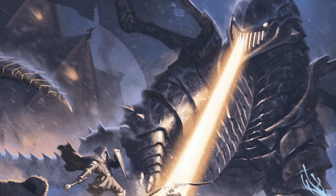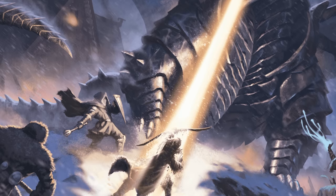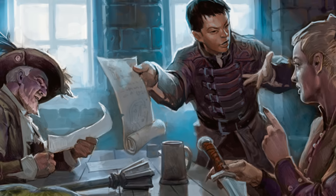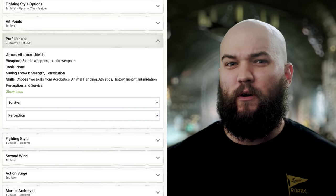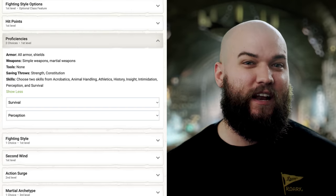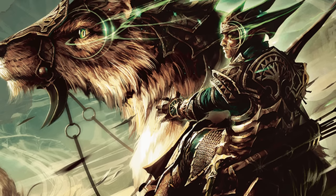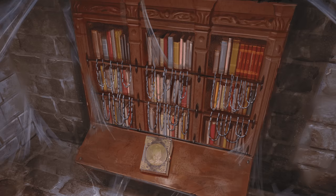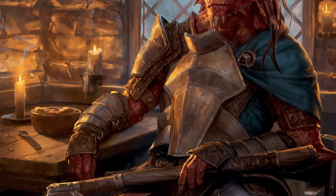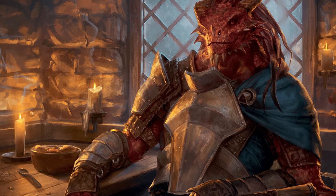Depending on what level your group starts at you can easily move things around, but we'll be soloing Fighter for quite a bit anyway. I won't be covering every single feature and spell gained in this build, but I'll make sure to link any of my class guides as we go along. We'll get proficiency in Constitution saving throws, all armor, shields, simple and martial weapons, Strength saving throws, and any two skills from Acrobatics, Animal Handling, Athletics, History, Insight, Intimidation, Perception, and Survival. I'll be taking Survival and Perception, and I took History and Religion proficiencies with the Inheritor background — after all, he is inheriting the will of his entire tribe.